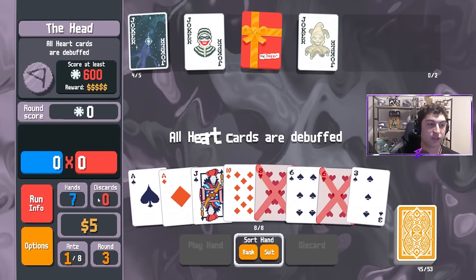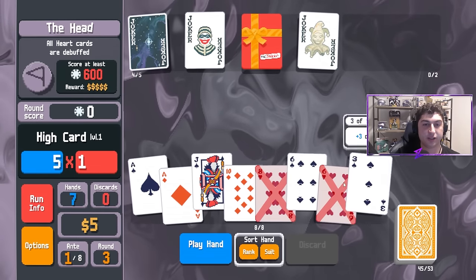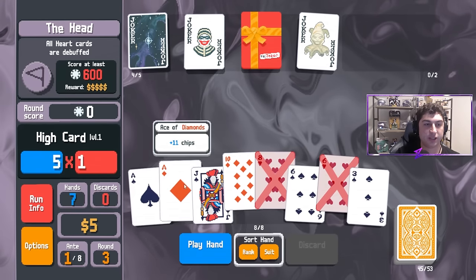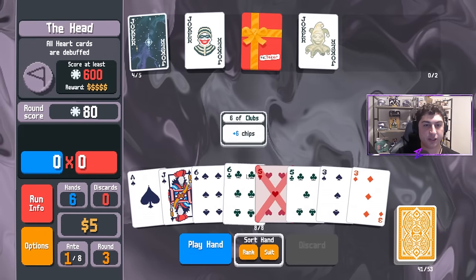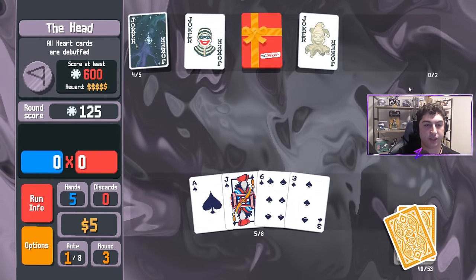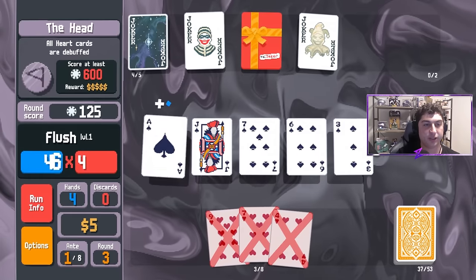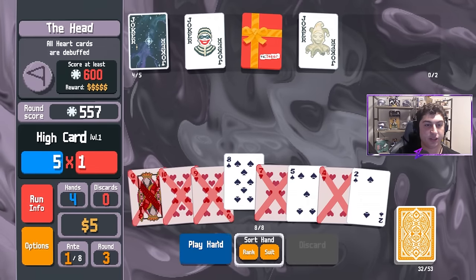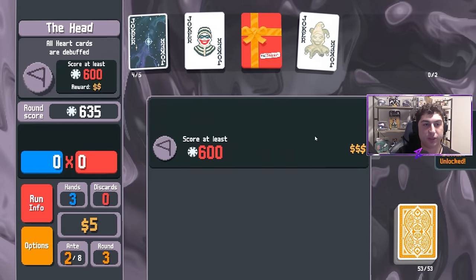We lose our discards but now have seven hands. We have a stone card in here and four spades. I'm going to play a couple of high cards to move up the high card level, then play the flush to get out of here. We're feeling good — we got the jokers we really needed, and we're already scaling Supernova to a pretty solid place.